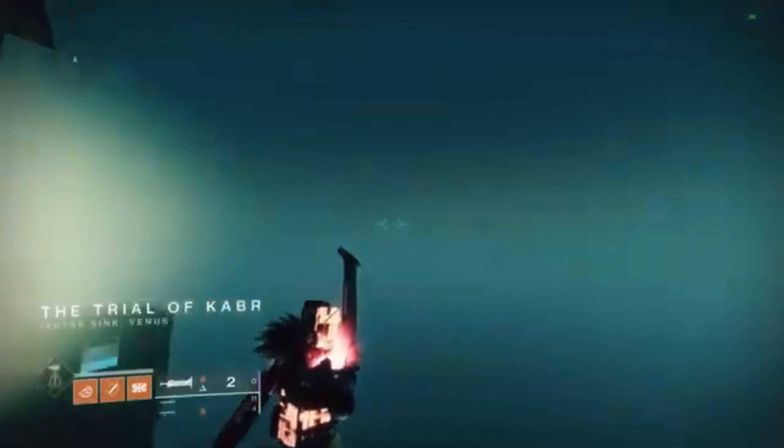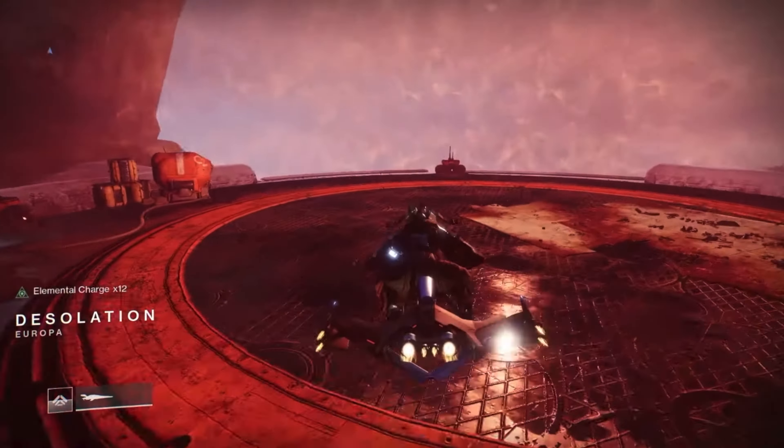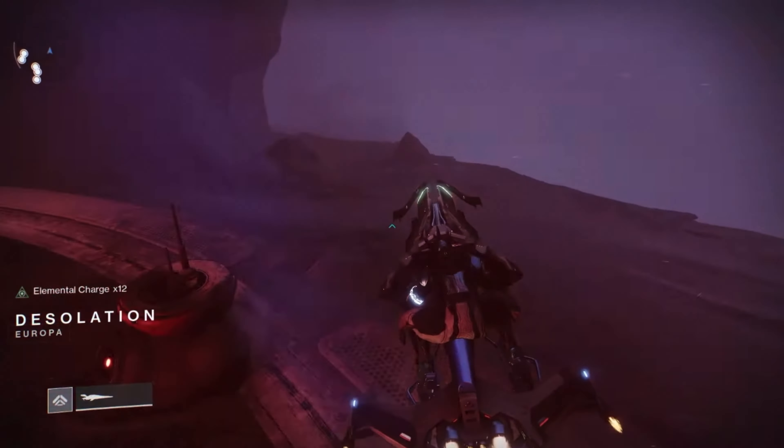There'll be a 4th chest that you can get through the Deep Stone Crypt raid. It will be at the start and you'll need to use the sparrow to go into the bubbles and survive. Follow where I go on screen so you'll be able to get to the chest.